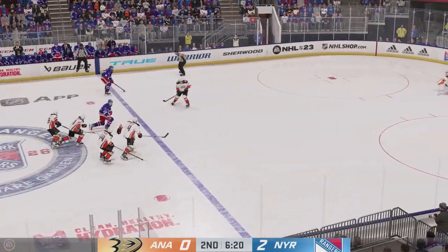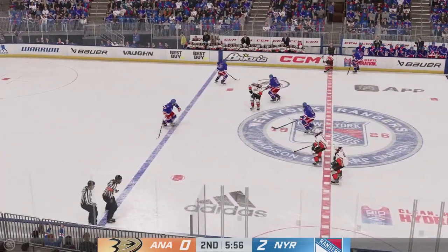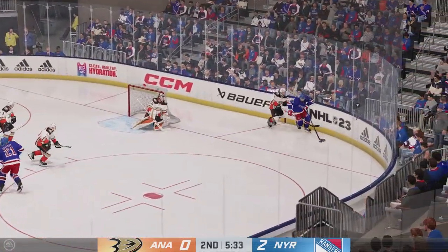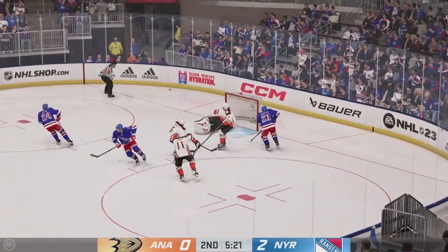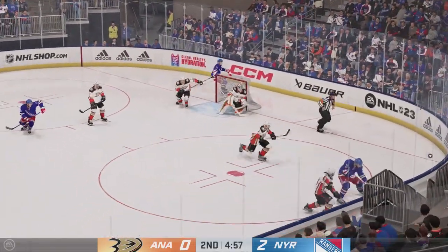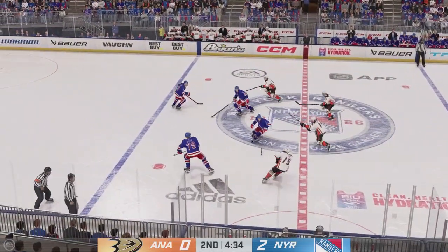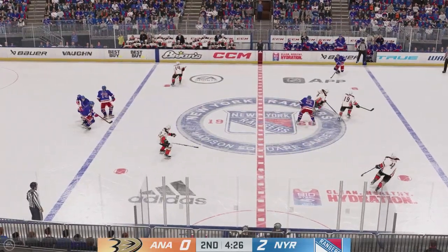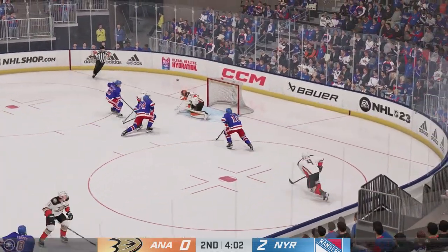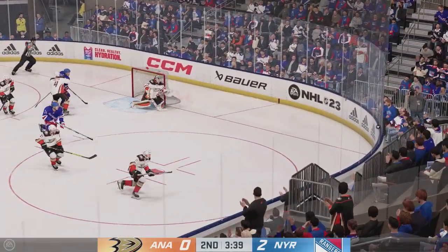Gets a hold of the puck here at his own end. Poked away by Drysdale. The Ducks take it along the wall. Grabbed along the boards by Carpenter, and it takes a shot wide of the net. It's a good scoring chance, but if you don't make the goalie make the save, then it's not even really anything that dangerous. Scrum along the boards. Takes the pass. Slides it across to Henrik. The Rangers get a hold of the puck in the open ice. Moves it to the middle and that's stopped. Here in the corner he grabs the puck, and the traffic neutralizes that threat.